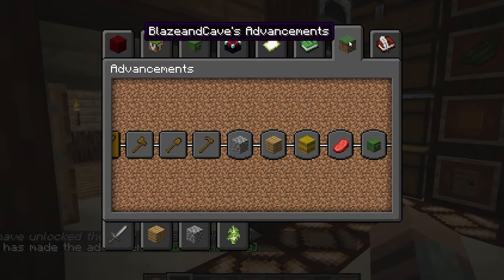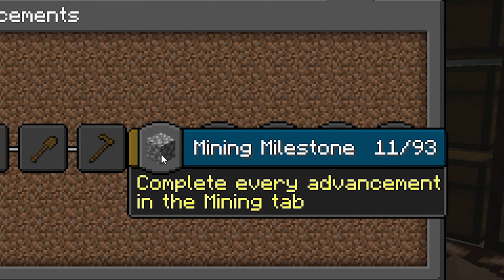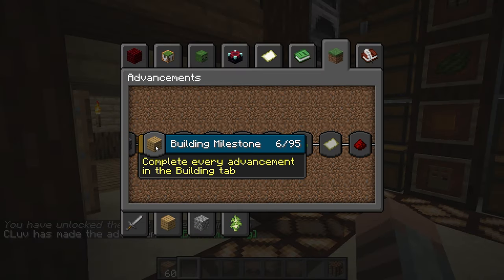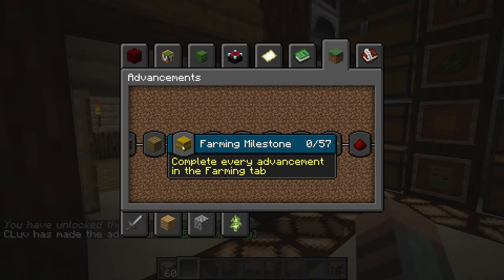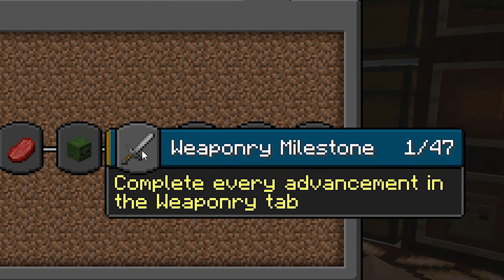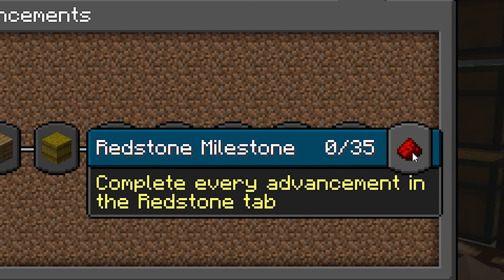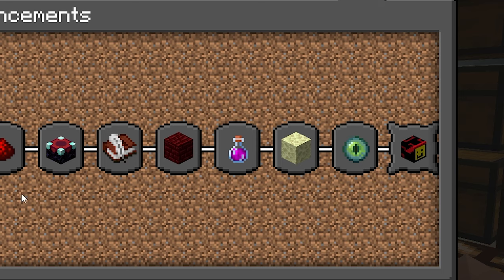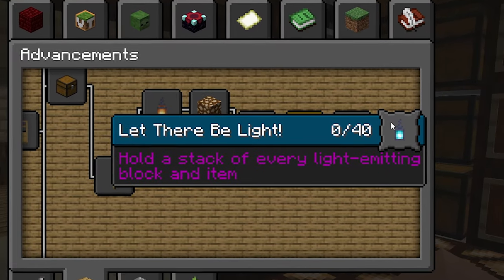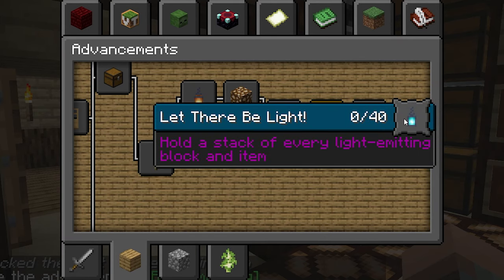The last data pack is Blaze and Caves Advancements. There are over 900 additional advancements: 95 building milestones, 57 farming milestones, 113 milestones for animals, plus monster milestones, weaponry, and biomes — 54 biomes to visit — and adventures. There is so very much that you can do in this data pack. For example, one advancement called 'Let There Be Light' requires you to hold a stack of every light-emitting block and item. It's pretty cool, and it's part of the building advancement. There are just so many crazy things that give you more content in vanilla Minecraft.